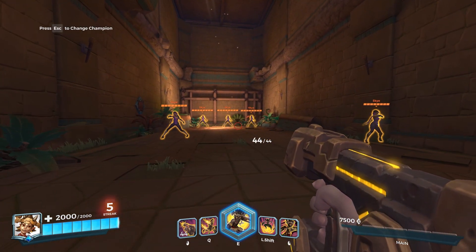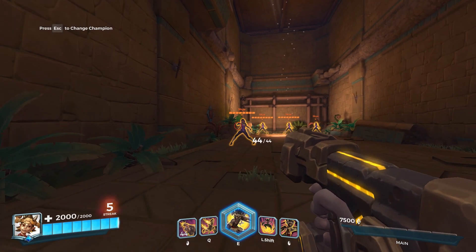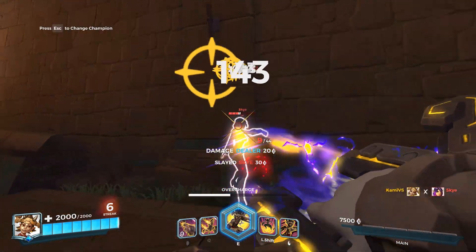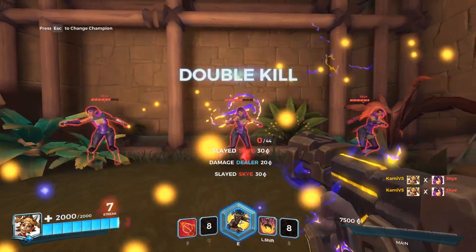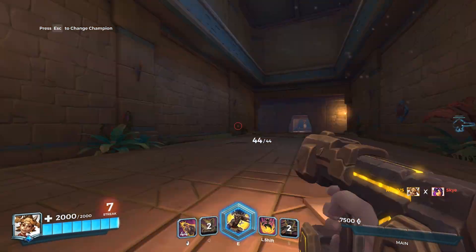Q just turns his gun — it's literally called Overdrive. You fire 33% faster for four seconds, and you can activate it right in the middle of shooting. If you're shooting, pop Q, it turns right into overdrive — especially if you start hitting headshots in there, it just racks up. And there's an example of hitting multiple people with the right click.